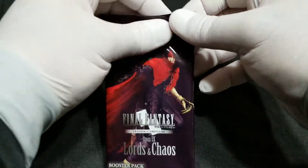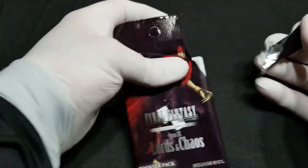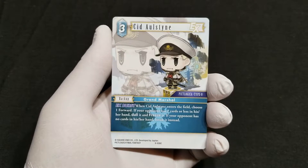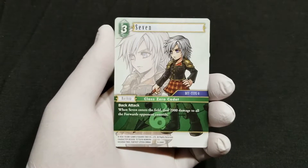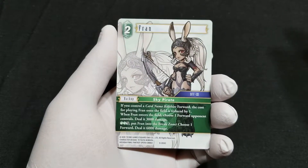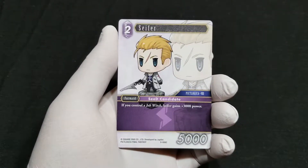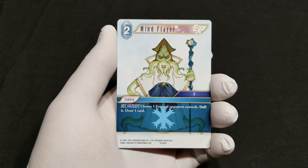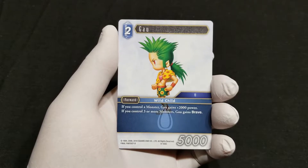Pack number 2. We have a Cid to start, 7, Fran, Cipher, a Mind Flare, and Gound.